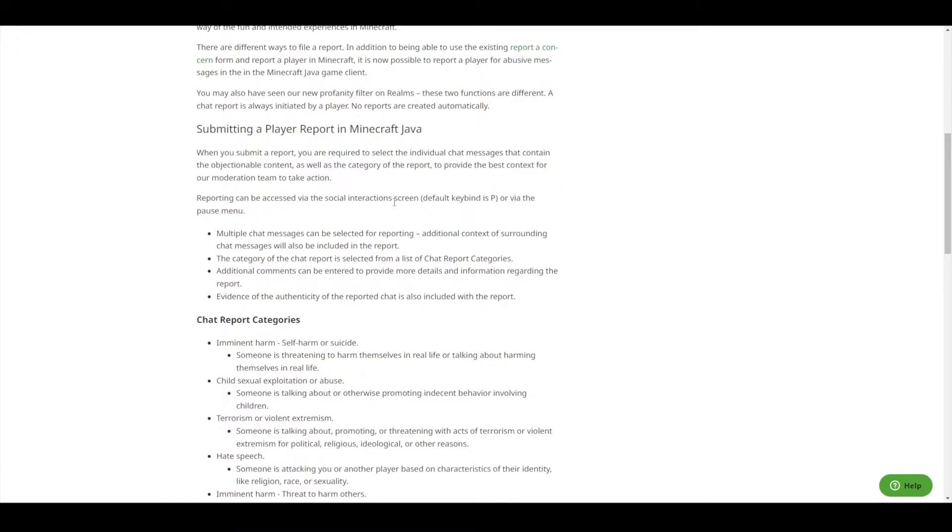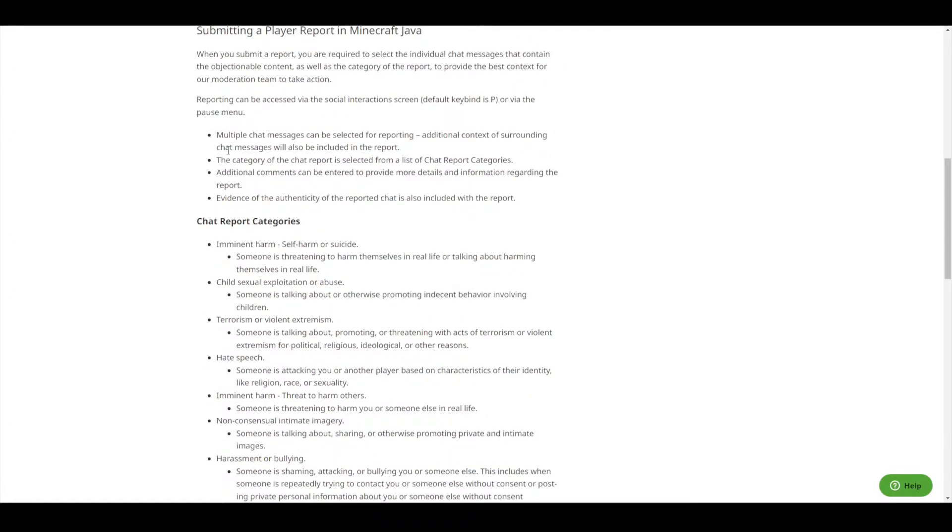You're going to the social interaction page by pressing P or via the pause menu. You can see a little bit more on why multiple chat messages can be selected for reporting. You can also select context, the category of chat reports. The category will be selected by a list, then additional comments can be entered to provide more details. Evidence of the authenticity of the reported chat is also included with the report. You're going to have to really prove this, which I do think is a good thing. It should be very strict on who actually gets banned, since it's banning you from playing multiplayer, which is where most people really want to play.